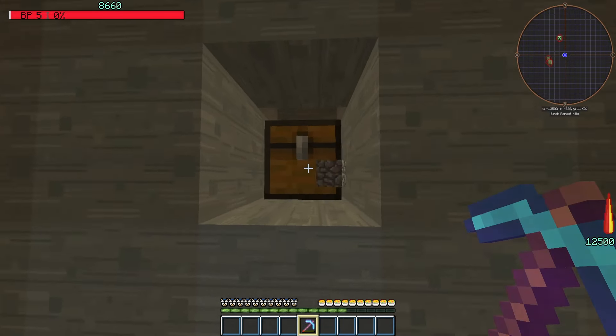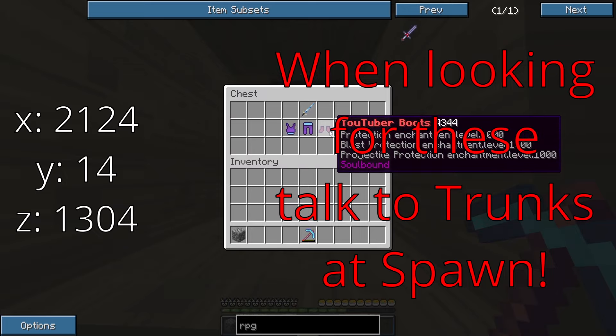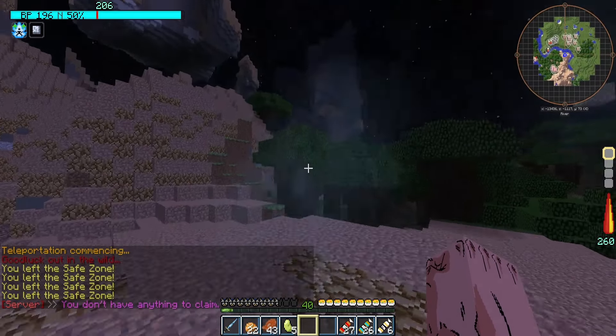Throughout this video, the coordinates will appear randomly on screen, leading you guys to chests with the sword and armor inside. There's five more of them, so listen for the sound that plays when the coordinates appear. With that aside, let's get right into the story.